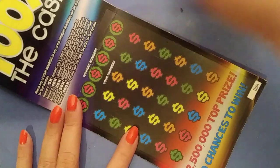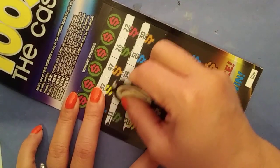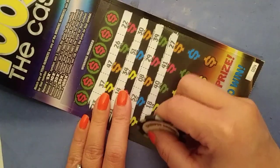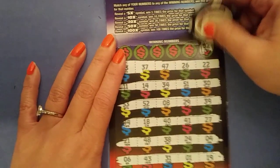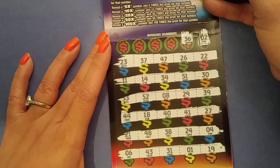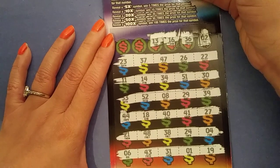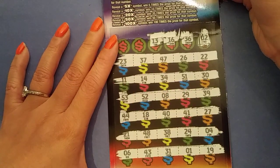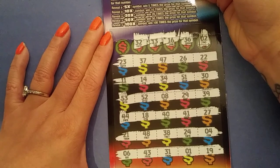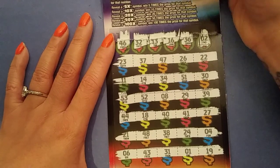100 times the cash, ticket 4, 019, 8426. We are going to symbol hold it. Multiplier — all right, no multipliers. We'll find any matches. 2, 3, 6, 16, 13, 53, 32, 1, 46. 1-offs. Nothing there.